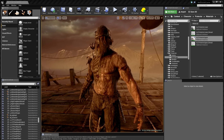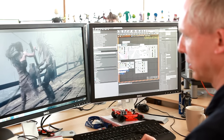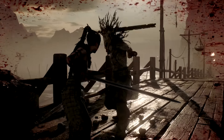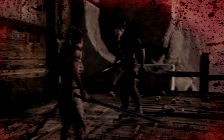We show enemy health with visible cuts and bleeding. And we show Senua's health with a combination of post-process effects. If I let Senua get hit here, you will see blood splats appear on the screen. And then as you get more wounded, we bring in a vignette and slowly desaturate the screen as well.